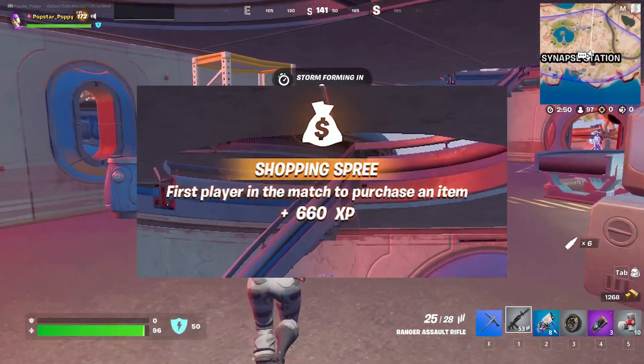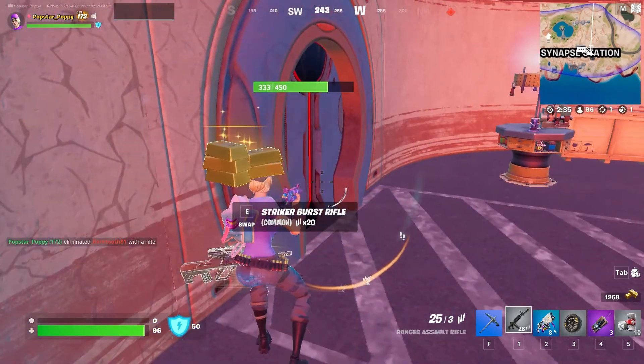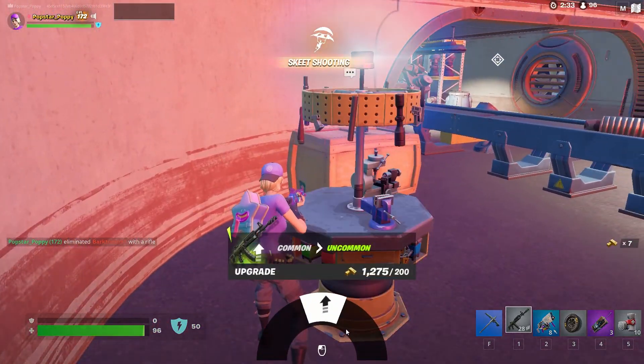To your right there is an upgrade station. Hopefully by now you've found a grey weapon to receive the First Upgrade XP boost.